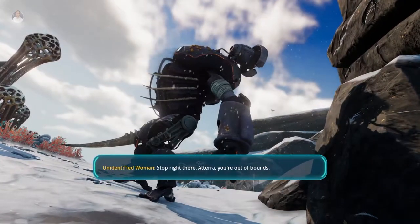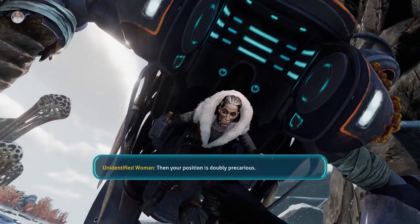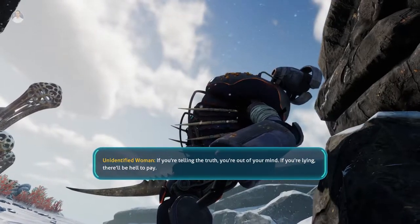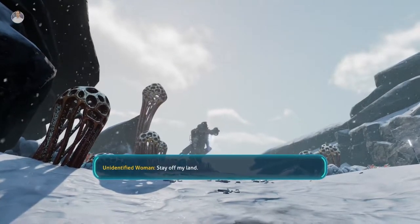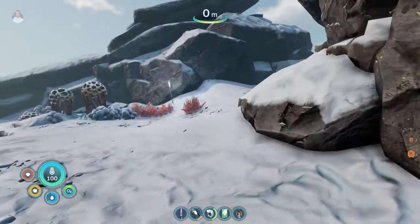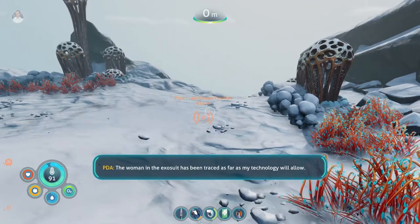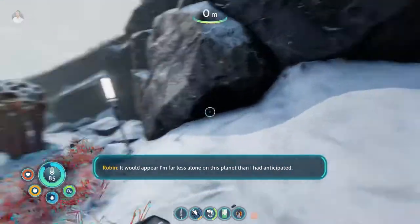Stop right there! I'll tear — you're out of bounds. I'm not with Alterra. Then your position is doubly precarious. What do you mean? If you're telling the truth, you're out of your mind. If you're lying, there'll be hell to pay. Wait, who are you? Stay off my land! Okay, that was weird. Woman in the exosuit has been traced as far as my technology will allow — it would appear I'm far less alone on this planet than I had anticipated.